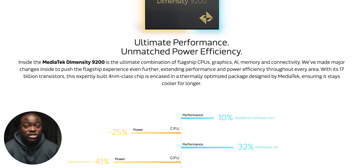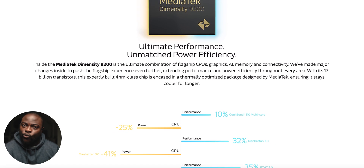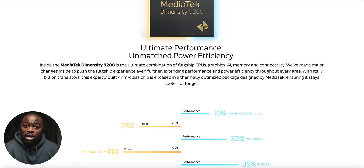What really stands out is the fact that this will be the first chip to use TSMC's second-generation 4-nanometer fabrication process. TSMC is running the game when it comes to producing the most efficient and consistent chip process, as we saw with the difference the Snapdragon 8 Plus Gen 1 made compared to the 8 Gen 1 on Samsung's 4nm process. MediaTek are claiming up to 12% faster CPU performance with 25% less power draw, and 32% faster GPU performance with 41% less power draw.